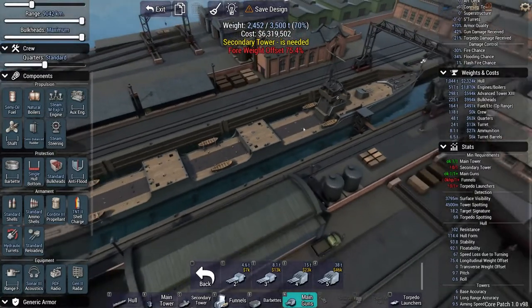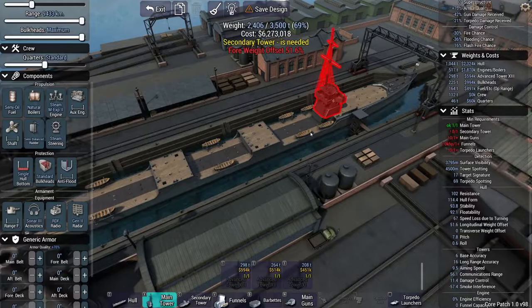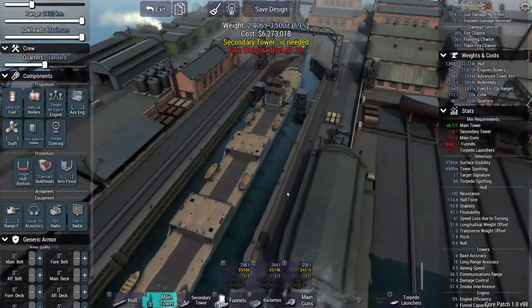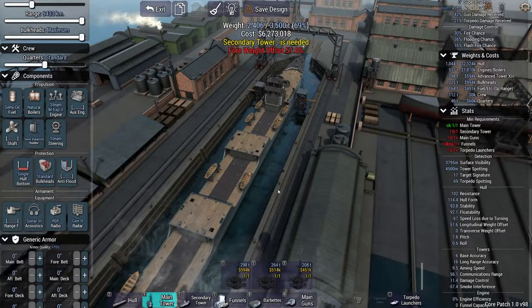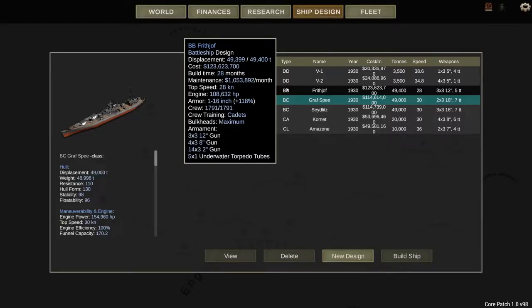I'm not going to bore you with designing the ship — I'll bring you back once the ships are effectively designed and kind of show you what we went with for each ship class. We may build multiple versions of one ship class too — we might have two versions of battlecruisers or two versions of destroyers depending on what I think we might need for incoming engagements. We can also build new ships to counteract enemy ships. So without further ado, I'm going to jump to the completed ships.